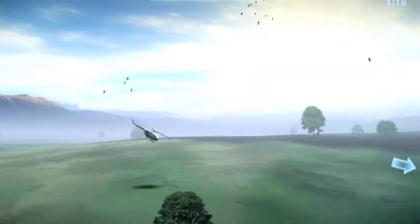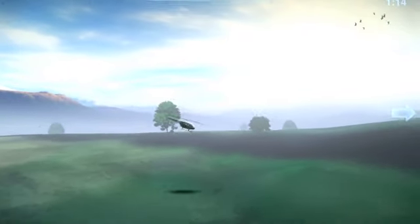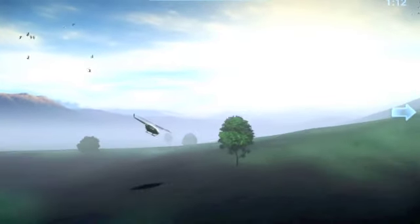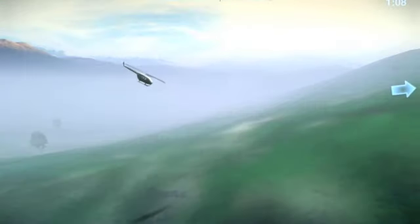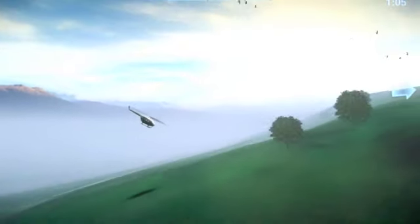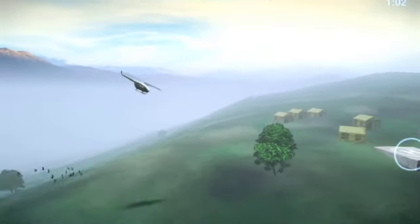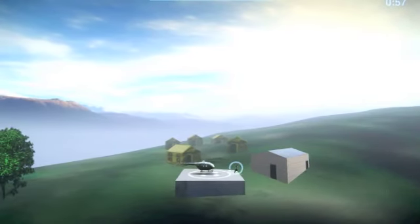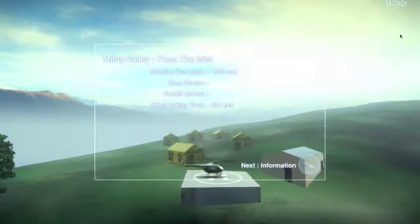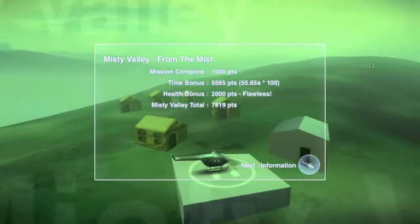I'm starting to get more of the hang of Chopper 2 now. It was frustrating at first, as you can see from the clips I've been getting — some trees look like they're in the background but aren't. Anyway, you'll land here, your guy will walk out and go into the building, which is exactly the same as iOS. One cool thing about the Mac OS X version of Chopper 2 is the wireless control feature.